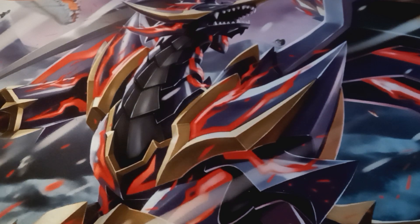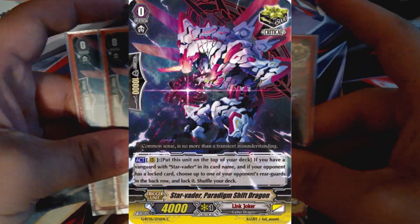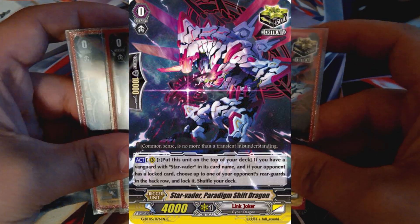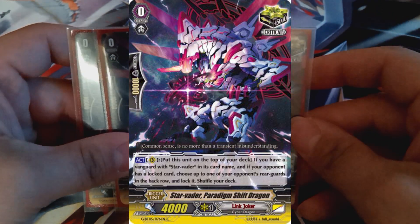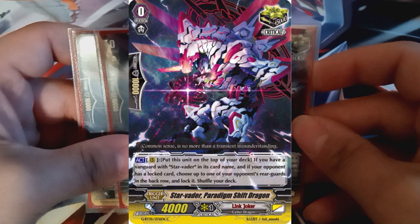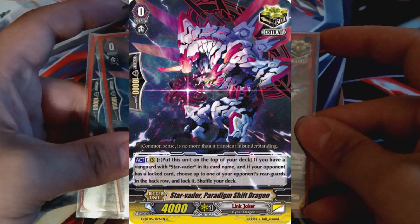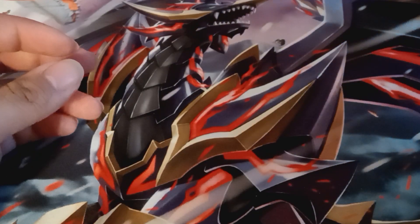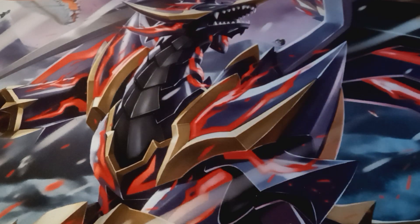For triggers, this is going to be self-explanatory for those who've played Star Vaders before. We're running four copies of Paradigm Shift Dragon — it's searchable off Craving Claw, Carbon, and Colony Maker, which is the main reason why we run it despite it being 5k. It has a skill where you can send it to the top of the deck if you have a Star Vader vanguard and the opponent has a lock card, and then choose one of the opponent's rear guards and lock it. This not only provides recyclability similar to Cursed Eye Raven, but it also helps you avoid decking out.